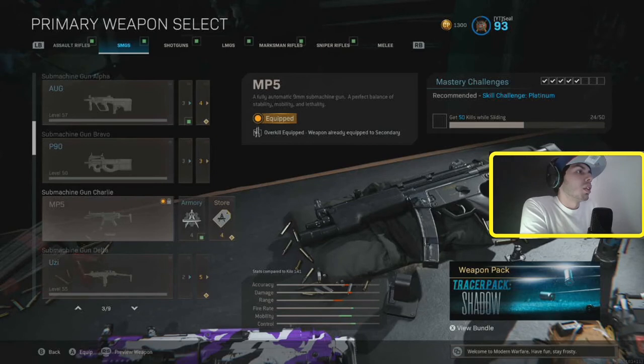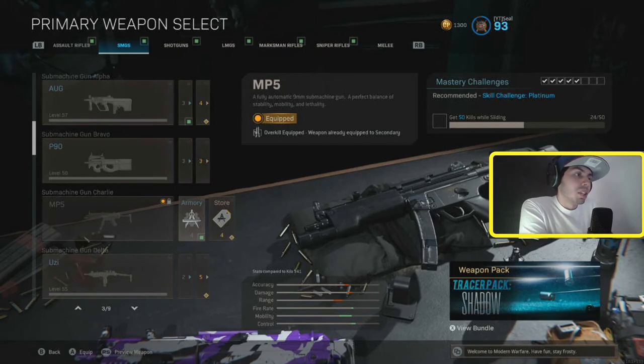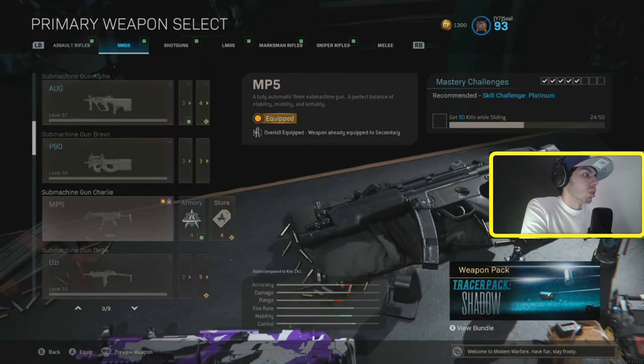The MP5 is the best gun in the game for SMGs — it's probably not even close. The fire rate is really high and the damage per bullet is really high. The MP5 does a lot of damage close range. I even beat fire shotguns sometimes because you get a few shots off with the MP5. Definitely recommend the MP5 — it's almost good in every single category, which is crazy.